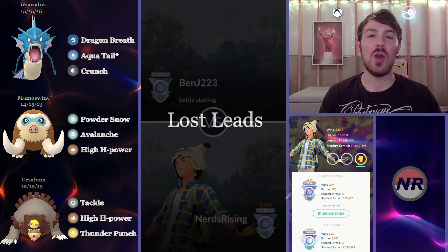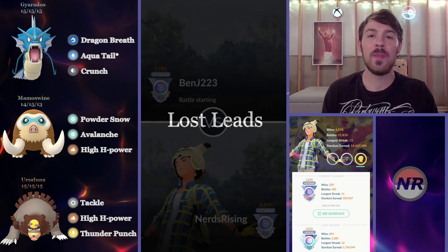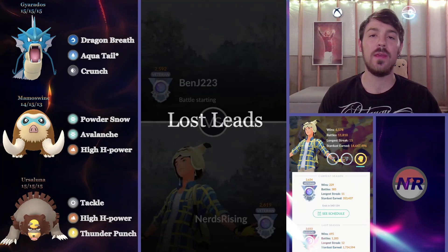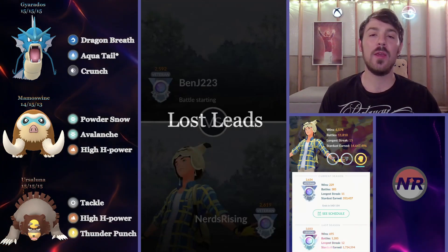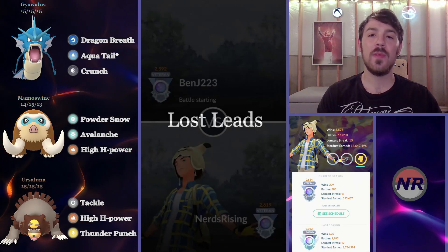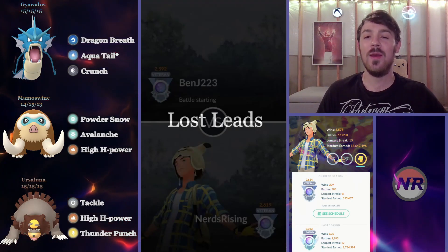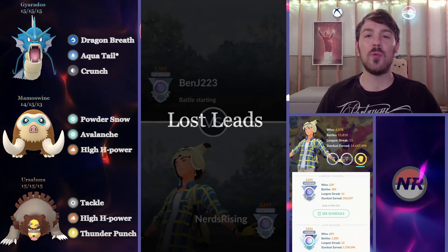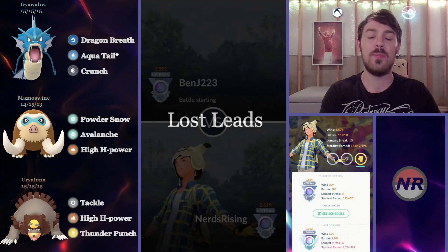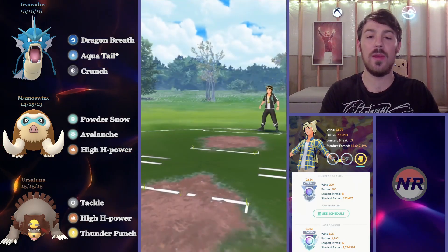The first section we're going to get into is called Lost Leads. You can see my team comp — Gyarados, Mamoswine, Ursaluna — a water double ground team where basically the backline covers Gyarados's weaknesses of rock and electric, and the Gyarados covers the backline's weakness of primarily fighters and grass types. We're going to be using Mamoswine as a safe switch, since it's generally a lot safer based on its moves and typings than Ursaluna. You're going to see me play out of a couple very difficult leads.